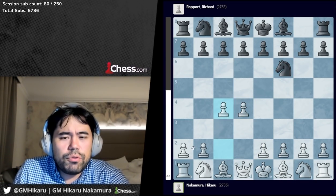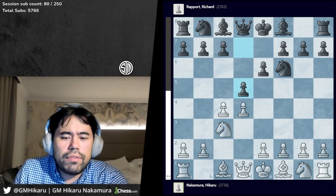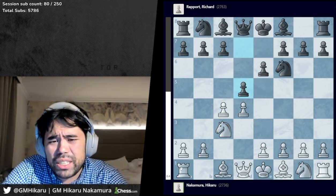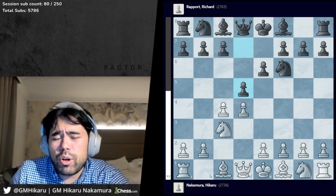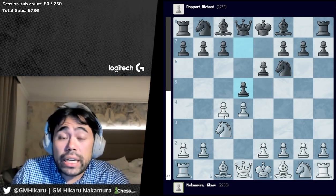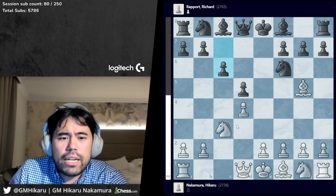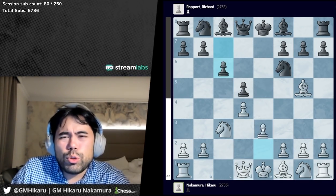The game starts with d4, knight to f6, c4. Richard plays e6, I play knight c3, and now he goes d5. Richard plays many different openings, so what I try to do before the game is just do a little bit of general prep across the board against all sorts of different setups. That said, this was not something I had looked at very closely, so I traded on d5, played bishop g5. Richard plays c6, I go queen c2 — a little bit unusual.